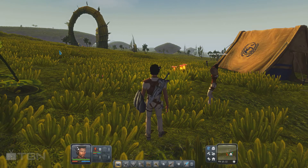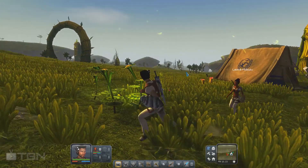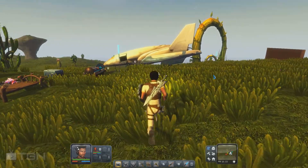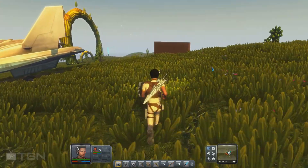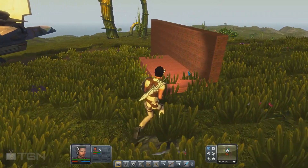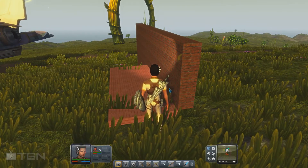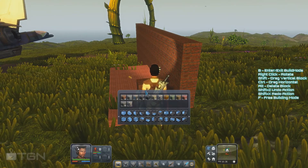As you can see, there is the new grass. The game is still so pretty. And here is the new building system — you can make very thin walls. Let me show you the new stuff.